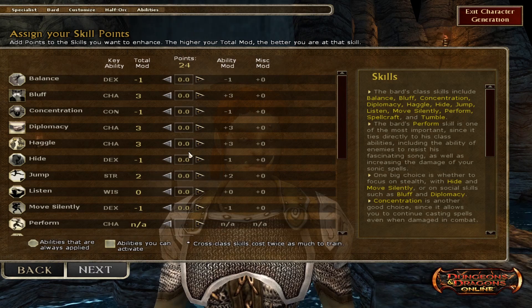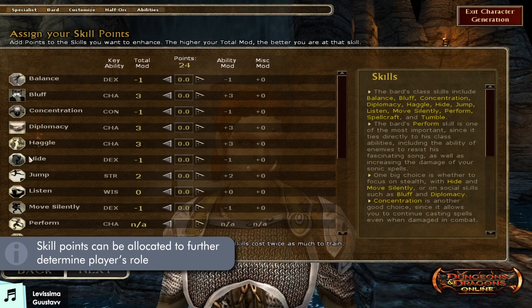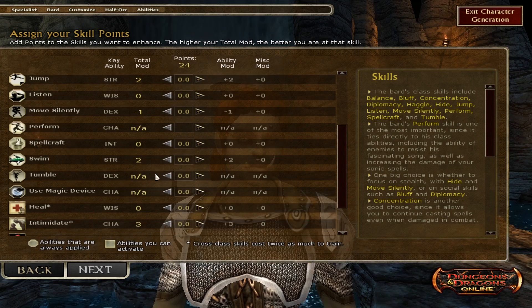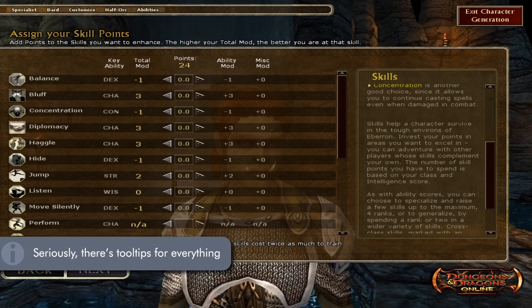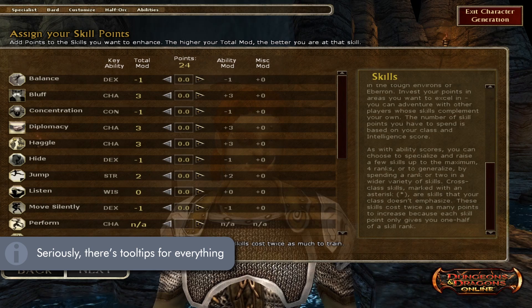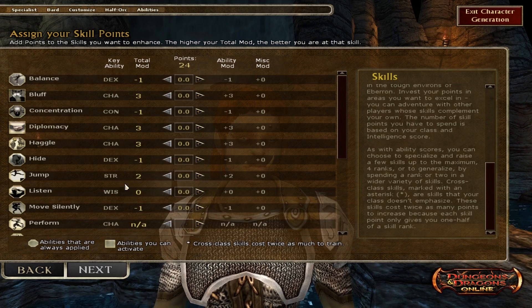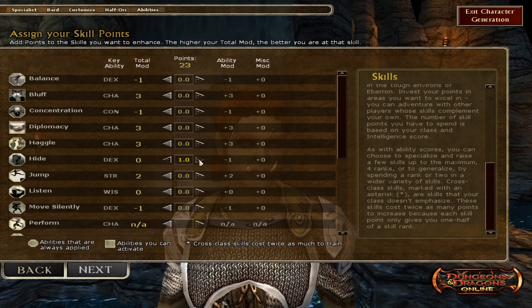Then you have skill points to spend on various types of skills, each pertaining to things you can do in dungeons, combat, or roleplay. It's D&D after all, so you've got all the basics like bluffing, stealth, perceiving secret passages and traps. How many points you have depends on your class — a fighter gets a measly eight points while a bard gets a whopping 20. Your ability scores from the previous page also determine the effectiveness of each skill, so you can min-max or use skill points to bolster weaker areas.